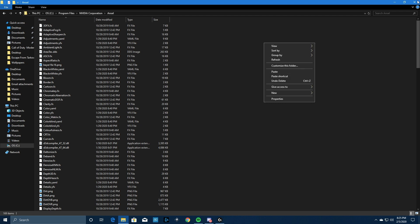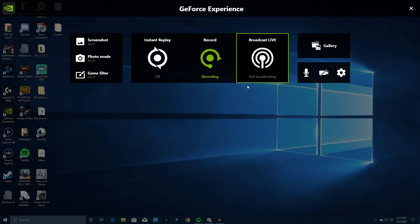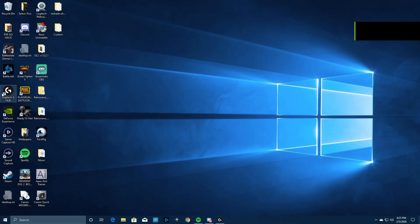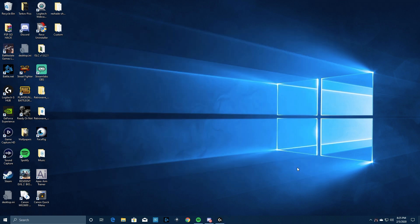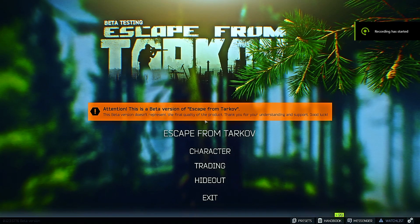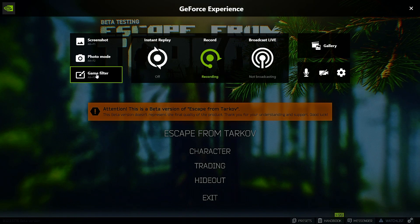Once you do that, when you hit Alt+Z you get these tabs. The only thing you need right now is Game Filter. I can't use it right now because I'm not in the game, but when I'm in the game — which we're going to load up right now — that's when you can actually hit Alt+Z and use the filters tab. So now we're in the game, and once you get into the screen this is when you want to hit Game Filter right here.